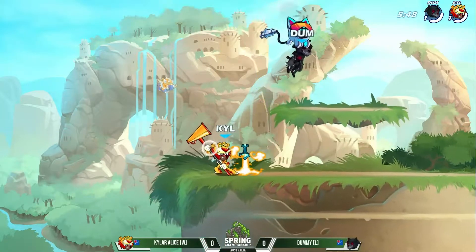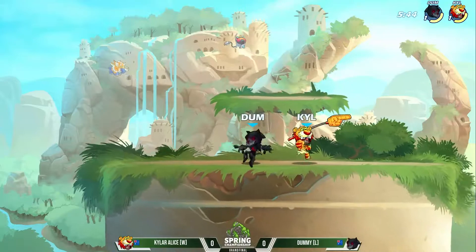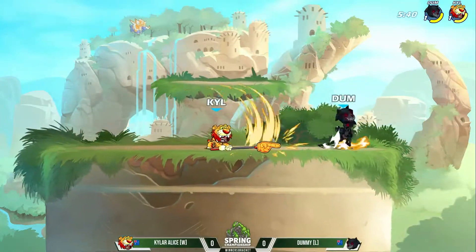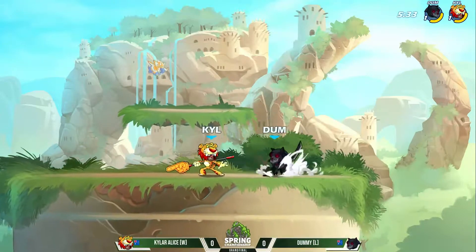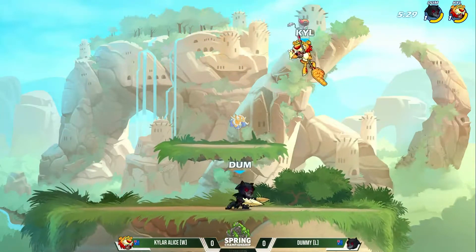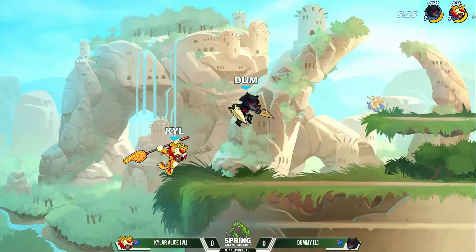The side air comes out just as quick. The stocks are even in this grand finals game one. Kyler Alice has the weapon advantage, but Dummy has the skill advantage. That down light ground pound is going to rack up the damage. Some good damage put out from Dummy. Kyler, again, throwing out many heavies, but none really hitting against Dummy. Some good punishes to that lack of dodge from Kyler there. Katars back in hand.